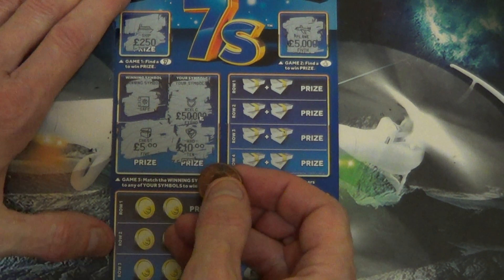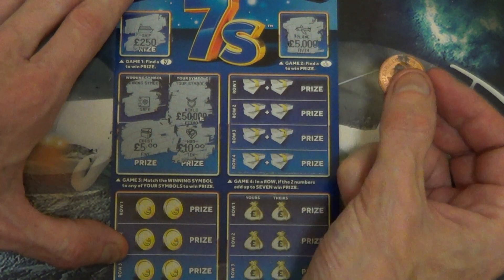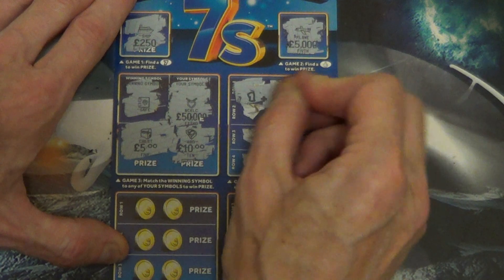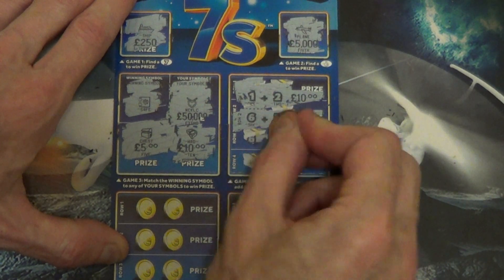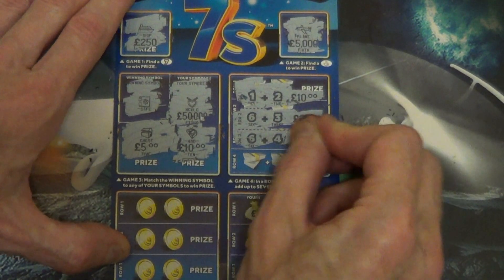Yeah, that was close — safe, chest. Five, match the two. I'll take this one of course. Two numbers out of seven, win the prize. One, two, one, two, one. Six, three. Fifteen. Six. Four. Two hundred and fifty.